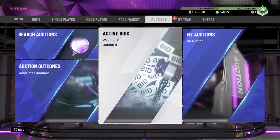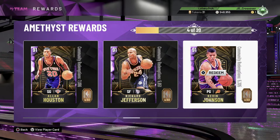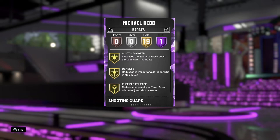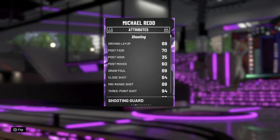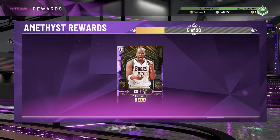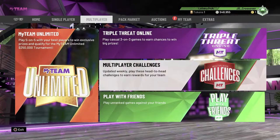Those daily challenges are absolutely fantastic. That means we can come down here and get our 5th Amethyst player already — we're flying through these. We only got our first one a couple of days ago and we're already on number 5. Michael Redd — he's got Deadeye, Green Machine, Hot Zone Hunter, Range Extender. Apart from Steady Shooter, he looks pretty decent, he's not too slow. Let's pick up Michael Redd as another Amethyst to join the squad. We only need 7 more now, so we're getting there — one more puts us halfway to that diamond board.